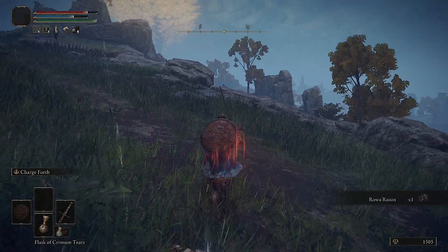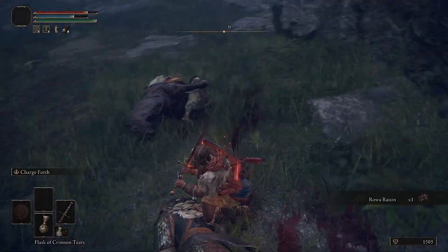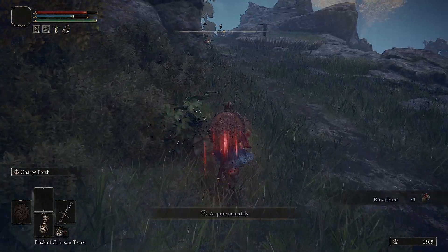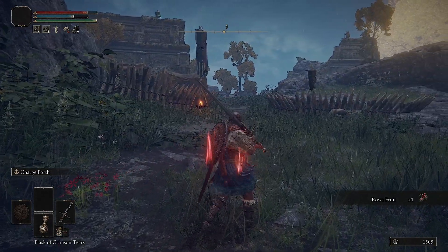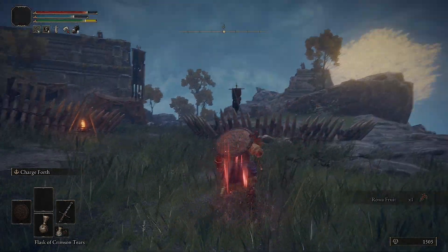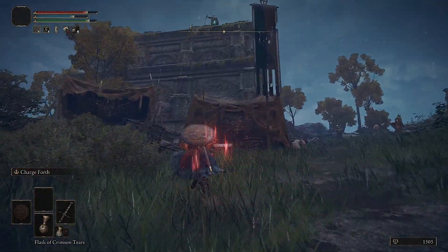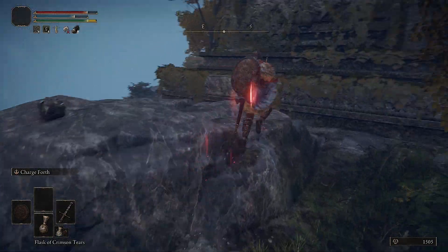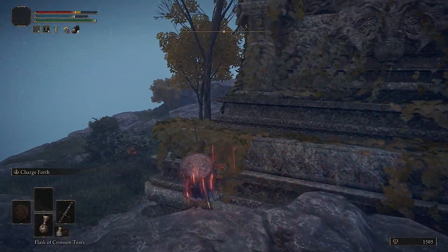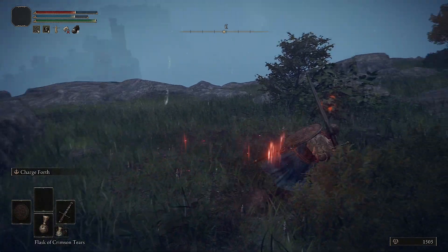We'll be resting after this encampment. I could have sworn there were some items — we might have picked them up already. The encampment in question: all we have up here are some sorcerers. Those are the real camp enemies, but we do have some others we gotta kill before that point.